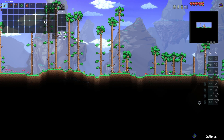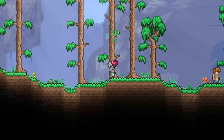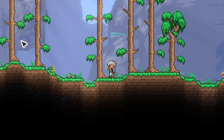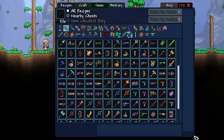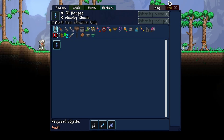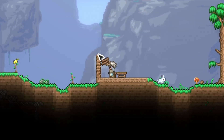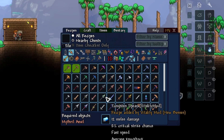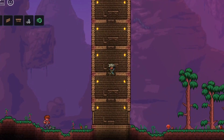I started off by spawning into the world, opening up my starter bag, and consuming some of the life crystals. I checked the boss checklist to figure out what bosses I was going to have to fight, and after doing that, I went over to check all the brand new crafting recipes. I was overwhelmed and got scared, so I quickly turned it off and went straight into chopping trees. I built myself an NPC house, and upon checking all the crafting recipes, I built myself more NPC houses in order to get more NPCs to move in.